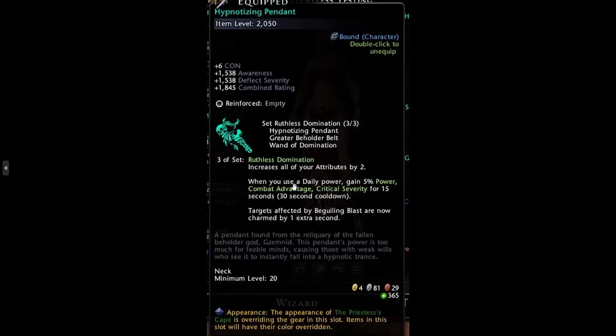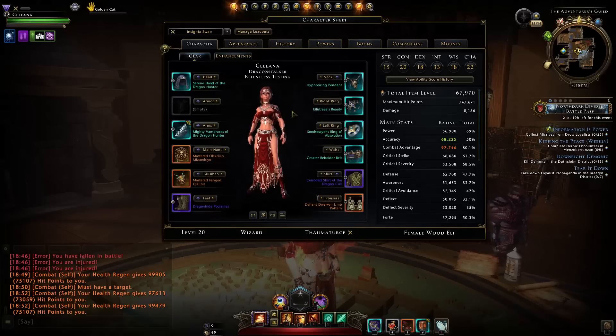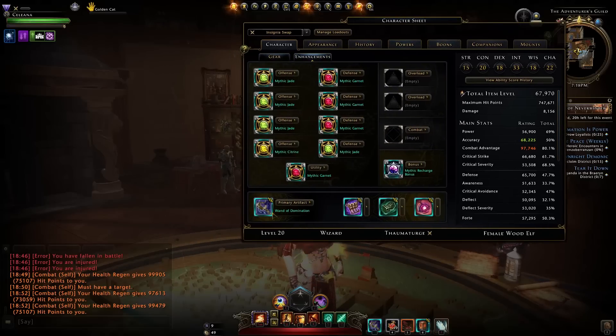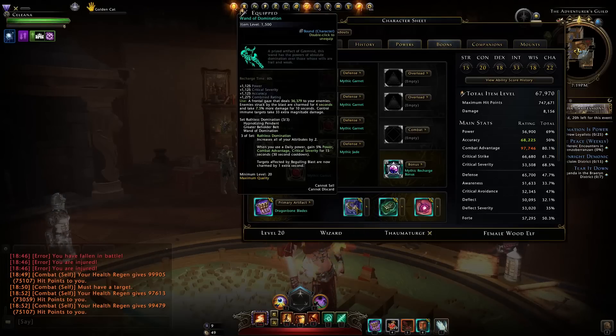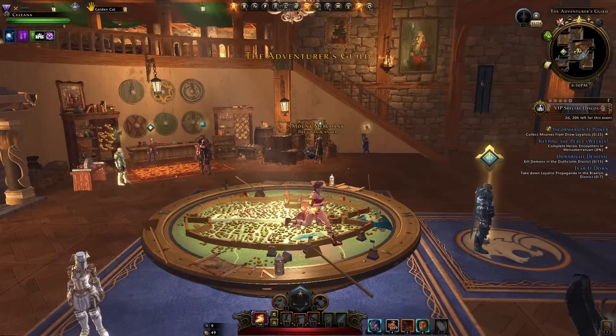We're not really accounting for the set bonus itself because to be useful at all you need 90% power, combat advantage, and crit severity. You can't afford to be without those stats for three quarters of the duration when you only cast a daily power every minute. That said, the Wand of Domination won't be useless — as a secondary artifact it'll be one of the best, offering higher item level and pure offensive stats: power, crit severity, and accuracy.